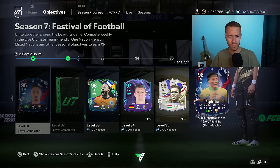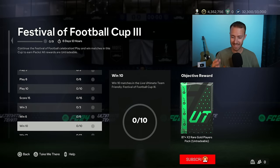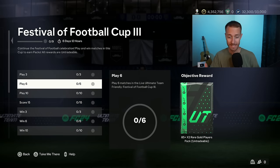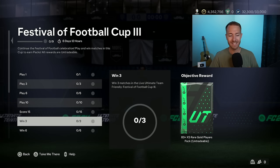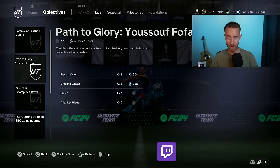Let's go over it all and start with the objectives, especially with the new cup. If you're looking for some higher rated pack guarantees, an 87-4 and an 87-double, a couple of those, 87-double and 87-triple inside of the Festival Football Cup, these are some of the best packs that EA dropped yesterday. If you're going to play this cup mode, it's score 15, play 10, and win 12. So it's a little bit of work. There's no XP inside of it, but it is a really good chance at some big packs for the PTGs that are around.